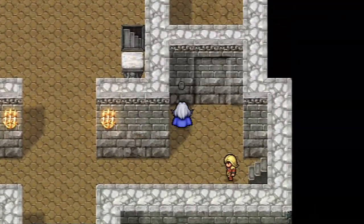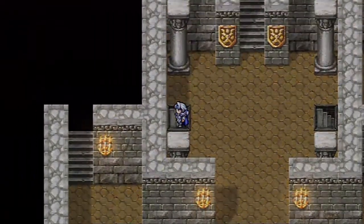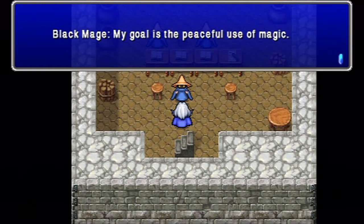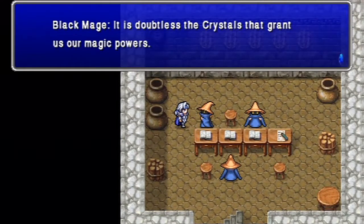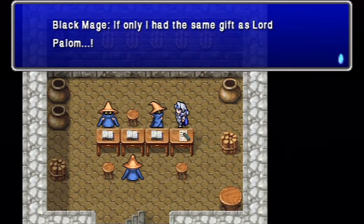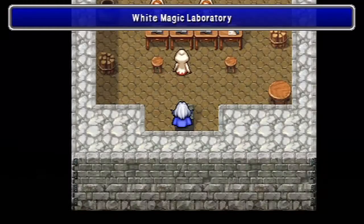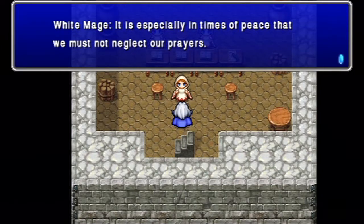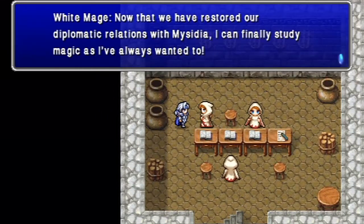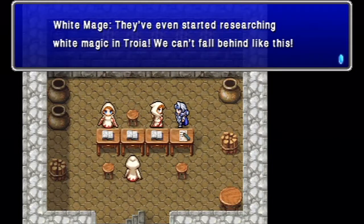First I'm gonna pillage the treasures they've so kindly replaced for me - money, dry ether, whoo! Giving me good stuff right off the bat! My goal is the peaceful use of magic. It is doubtless that the crystals can grant us magic with all powers. If only I had the same gift as Lord Palom - I guess he's now six years old and you're calling him a Lord? Massadia and Baron are now at peace, that's cool. They've even started researching white magic in Troia - we can't fall behind!